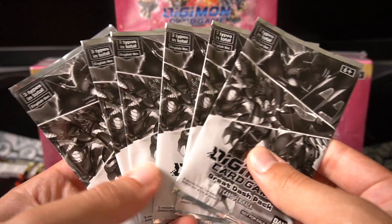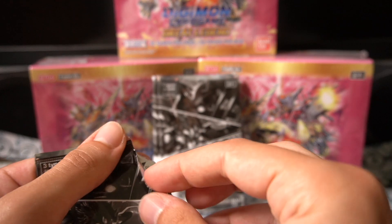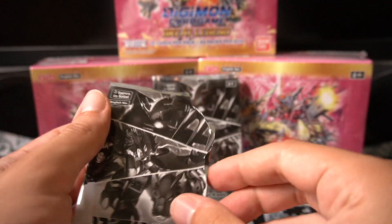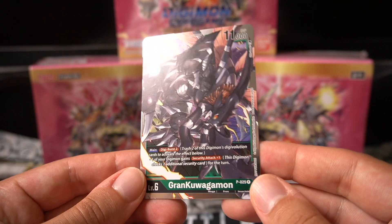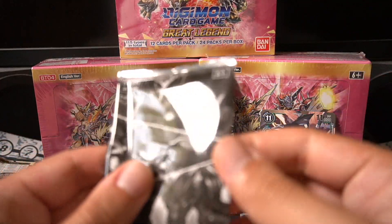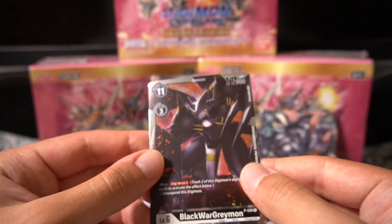Now this is where things get pretty intense — the Dash packs. It's going to be a question of whether we get that Metal Karurumon, because it's specifically that which people are really looking out for. Every card in this promo pack has a darker design. The first one is the Gran Kuwagamon — it is foil though. Are all the cards in this foil? Digiburse 2 to give one of your Digimon Security Hacker plus one isn't bad.